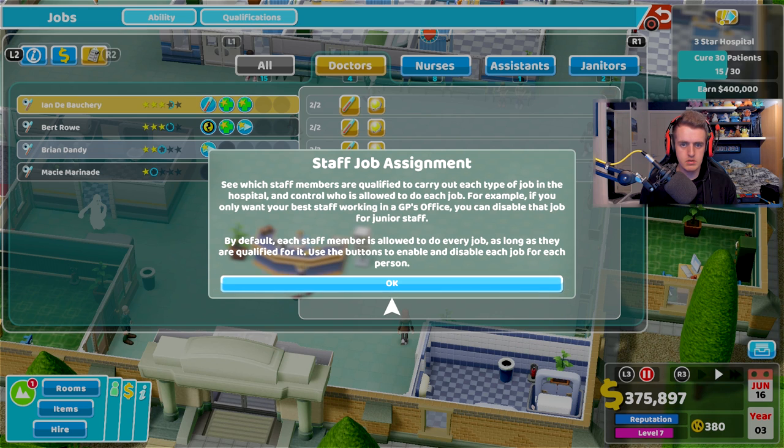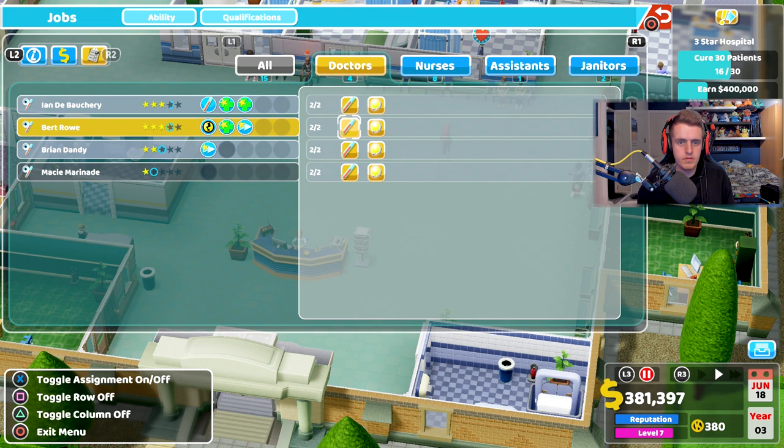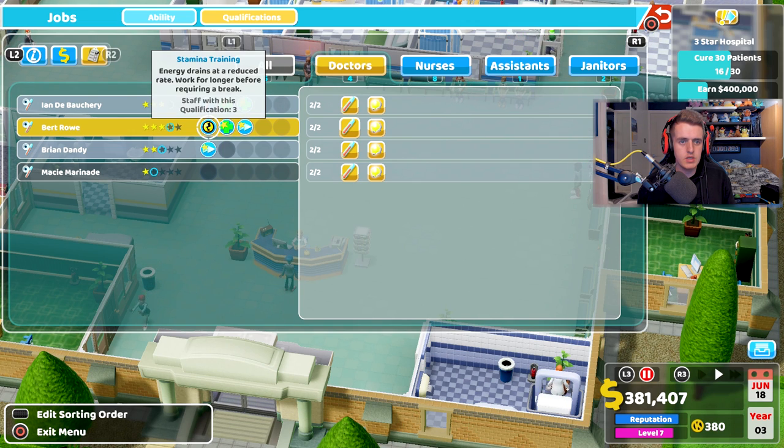Staff job assignment — see which staff members are qualified for each type of job. This guy can do both. And look at the energy perks on these characters — those are all like bonuses.